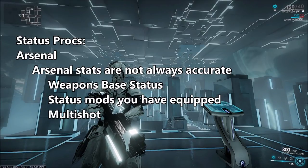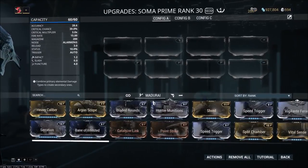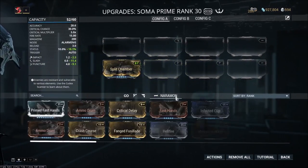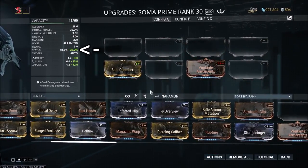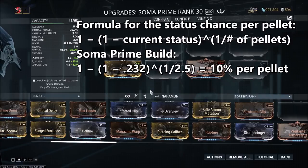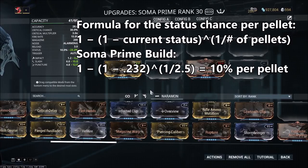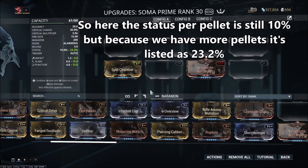Multishot is really the culprit of messing up this formula. To see a practical example, let's look at the Soma Prime. If I were to take an unmoded Soma Prime and then put Split Chamber and Vigilante Armaments on it, the status chance would increase from 10% to 23.2%. Now I'm not actually increasing the status at all here, I'm just increasing the number of pellets I'm shooting. Each of the pellets will have a 10% chance to proc a status, so I've gone from 10% to 23% just by increasing the number of shots I'm firing. Adding multishot to a weapon can increase your overall chance to cause a status proc, but it's not going to increase the pellets' individual chance to cause that status proc.